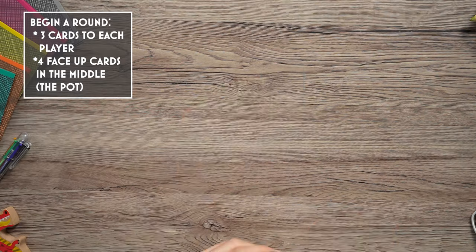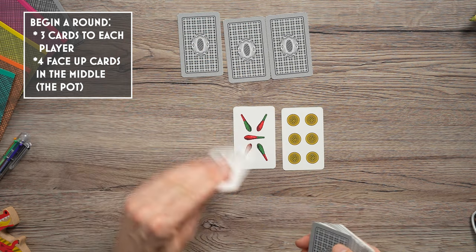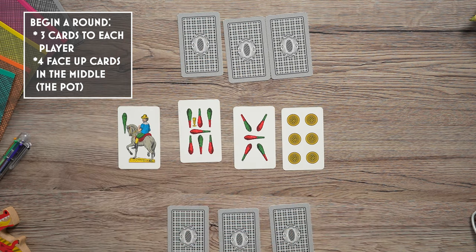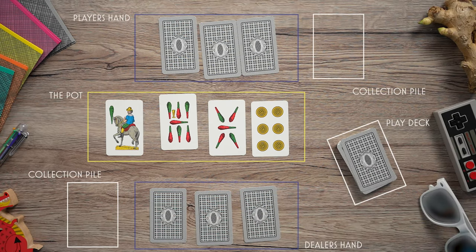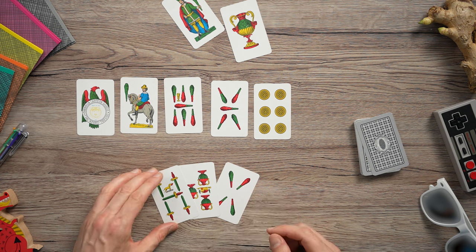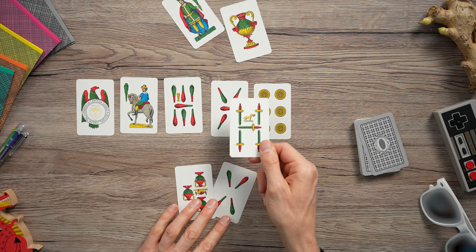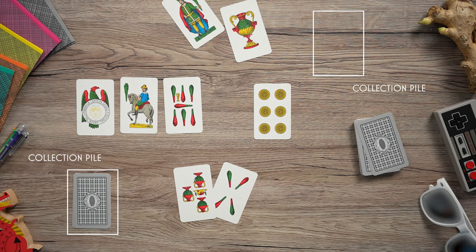As this is a variation of Scopa, the setup is the same. The dealer deals three cards to each player and puts four cards face up in the middle. The player to the right of the dealer begins play. They play one and only one card from their hand. You can take any card from the pot with the same value as the one you've played. However, unlike Scopa, you cannot add the values of the cards in the pot together — it's one for one. You play one card, you can get one card. If you can't do a pickup, you have to leave a card in the pot. If you can pick up, you take the card out of the pot and put it into a separate collection pile.